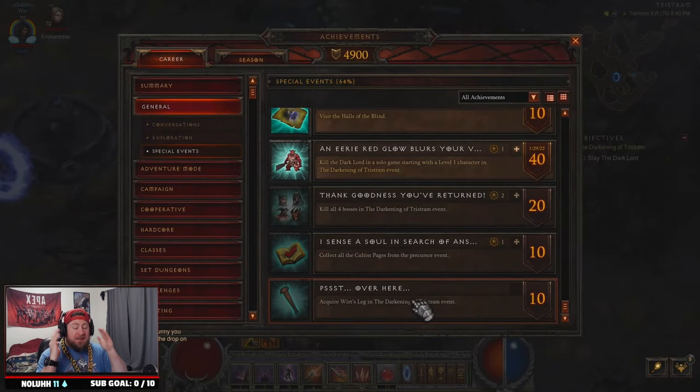What's up guys, welcome back to another video. Today I'm going to show you how to acquire Wirt's Leg during the Darkening of Tristram event. Let's get right into it — here's everything you need to know. To acquire Wirt's Leg it takes a big sequence of things you have to do in order, and we're going to break all of these down.